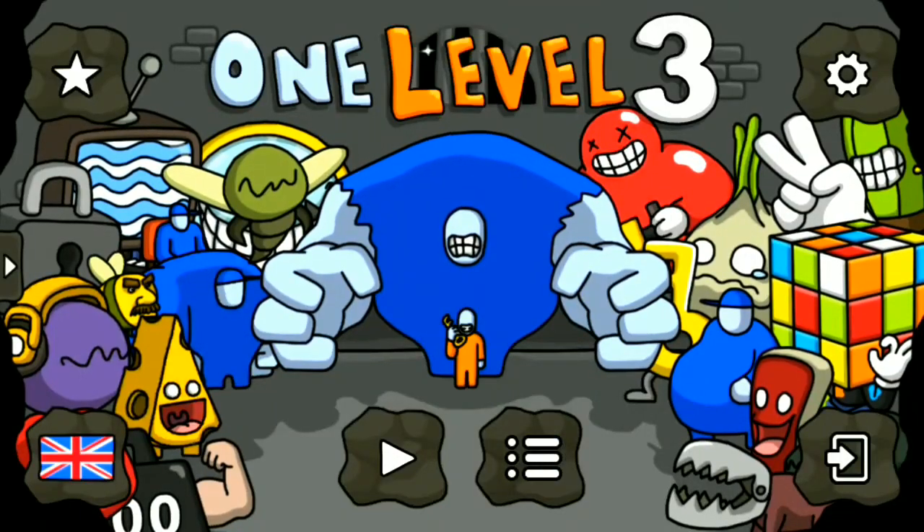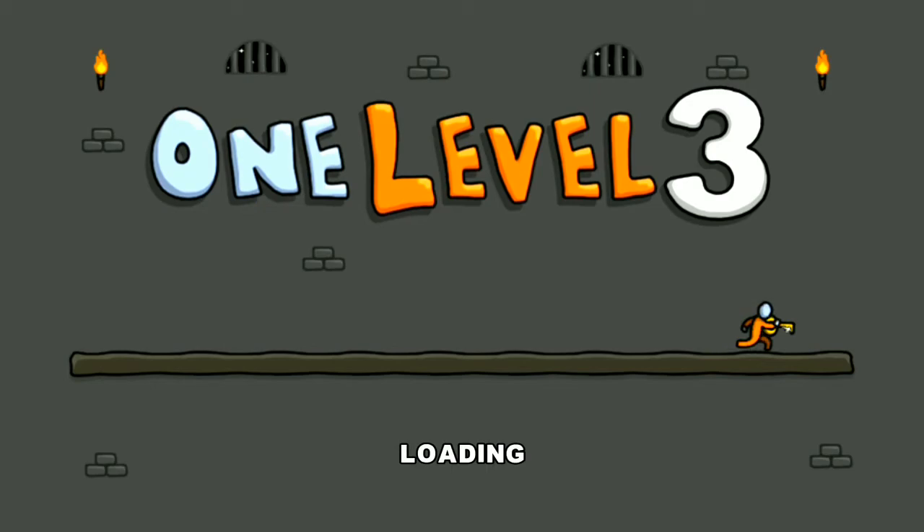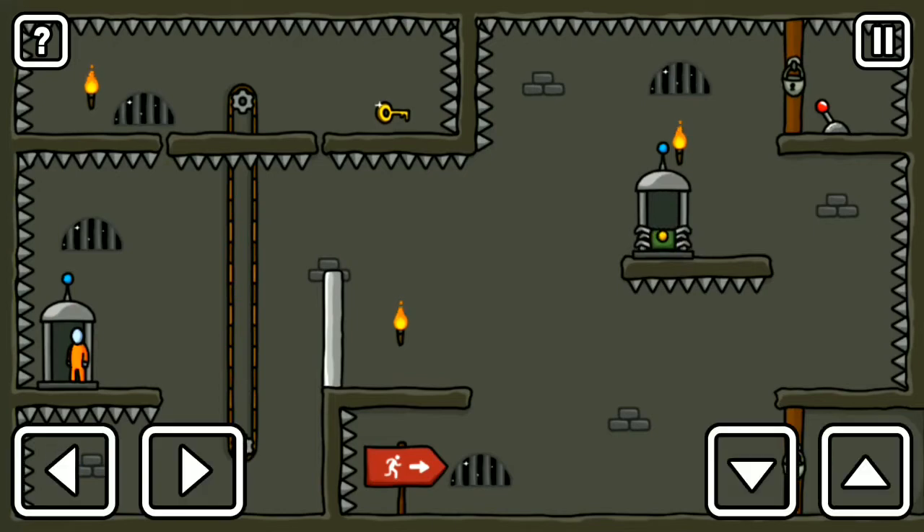Hello friends, this game is One Level 3 and we are playing level number 229. On this screen you can see there are some portals, and from the other portal you get a microchip which is a robot, and you can move those microchips. On this screen I can see one difference — there are more windows: one, two, three, and four.